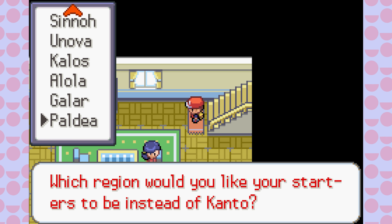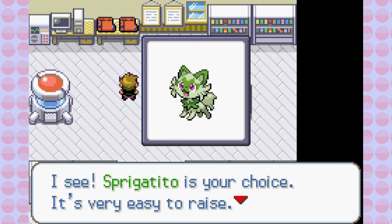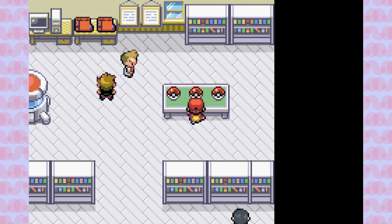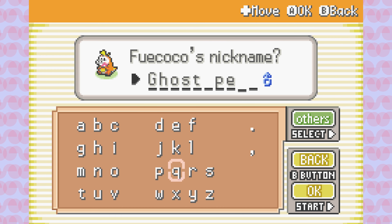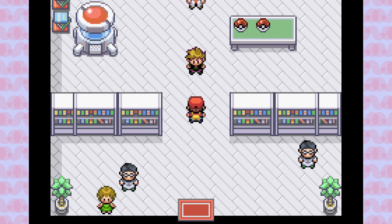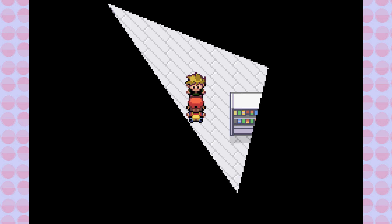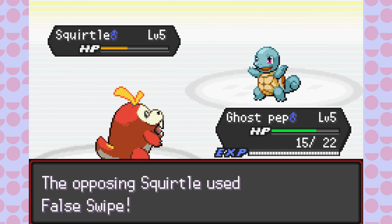When starting out, your mum gives you a choice of what region starter you'd like. Going with the theme of Gen 9, I'll pick a Paldea Pokemon. Now we're off to Oak's lab to pick our starter — I'm going with Fuecoco and naming him Ghost Pep, short for Ghost Pepper. Eggnog wants some of the smoke, so we have to take him down. This is our first official battle, but he only knows False Swipe, so it's just a gimme. I picked the wrong Pokemon that only knows a move that can't kill.